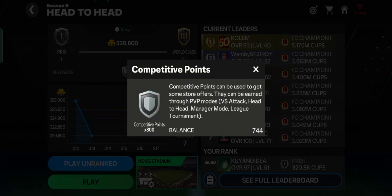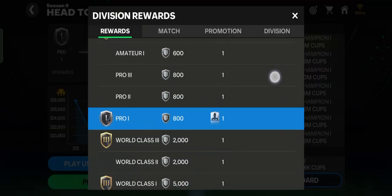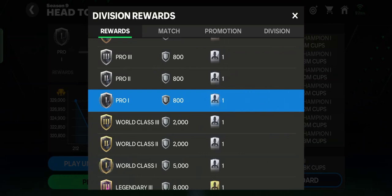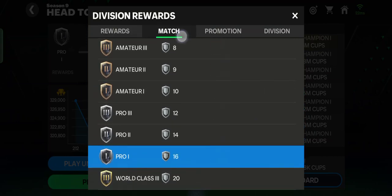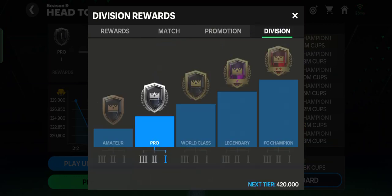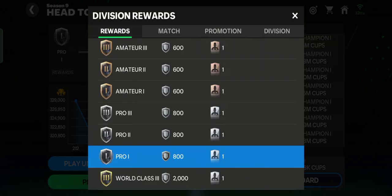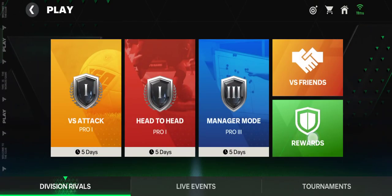The reward is competitive points that can be used to get some star overs. You can tap the information button — if you win in the pro scene in one season you can get about 800 competitive points. If you win a match you can get 16 points per match, and if you promote you can get coins. Let's get back to how you can use these competitive points to earn rewards.